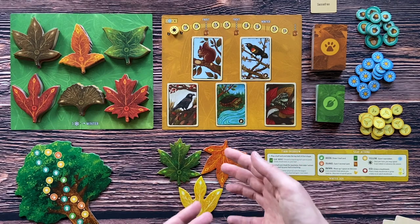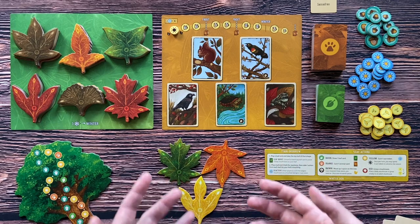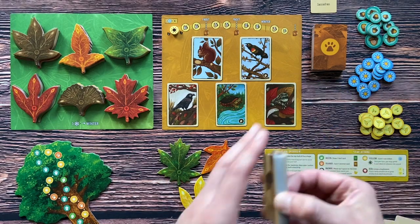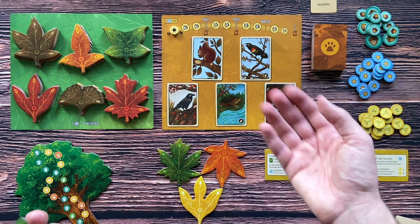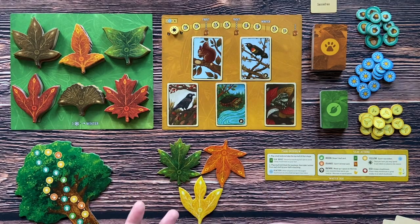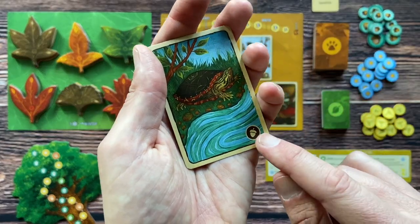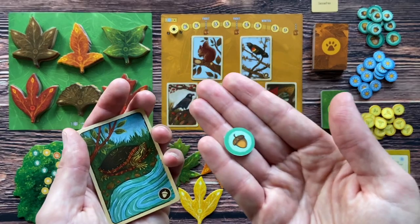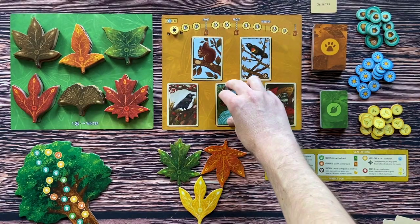Before you place the leaf, you have to think about what type of actions you want to perform. If you're out of leaves in your hand, maybe you want to connect this leaf to green tips to get leaf cards. Or maybe you want to get animal cards — it's all up to you. Some animal cards have this acorn symbol — if you take one of these cards, you'll also get an acorn token. Acorns are basically victory points in the game.